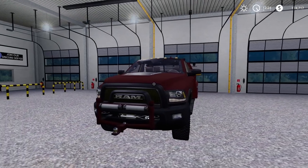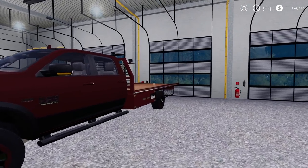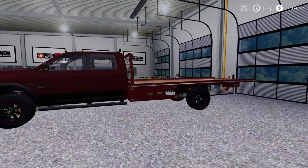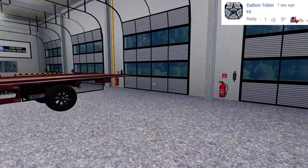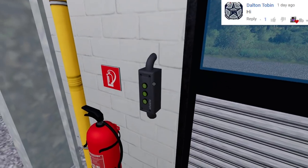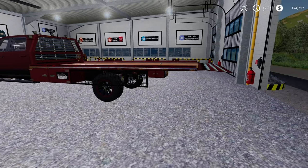So guys, we're here in FS19 and we have a repo kind of video. The vehicle we're repoing is terrible — absolutely terrible. It barely starts. Do I call it a repo or just towing? Technically this is a repo since it is owned by — you guys probably guessed it — Wild Bill. He's back at it again, not paying his bills. So yeah, we're repoing his vehicle.